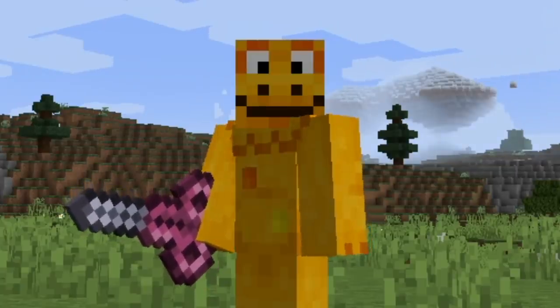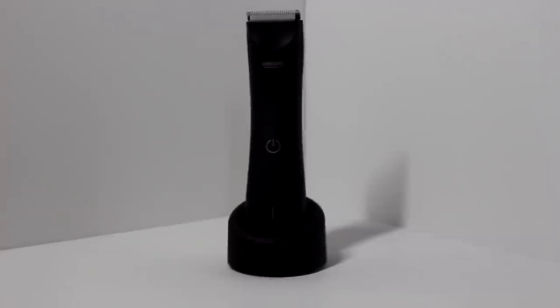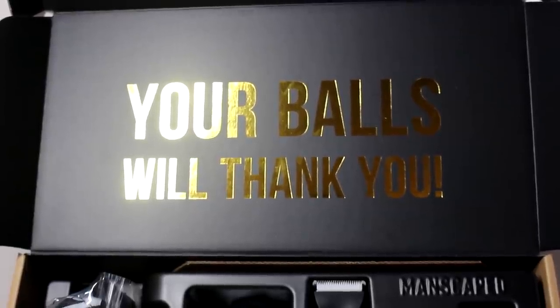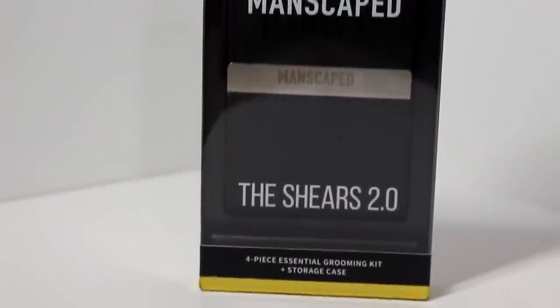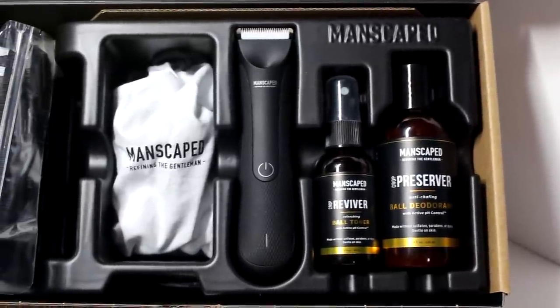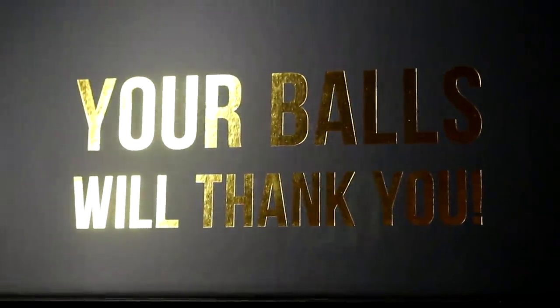Speaking of cutting stuff up, let's check out today's sponsor — Manscaped. In the performance package kit they include the Lawnmower 3.0, a waterproof trimmer with skin-safe technology, the Crop Preserver ball deodorant and toner spray, the Weed Whacker nose and ear hair trimmer, and the 2.0 luxury nail kit. For a limited time, get 20% off plus free international shipping plus two free gifts — the Shed travel bag and anti-chafing boxer briefs — using promo code GAME20 at manscaped.com.